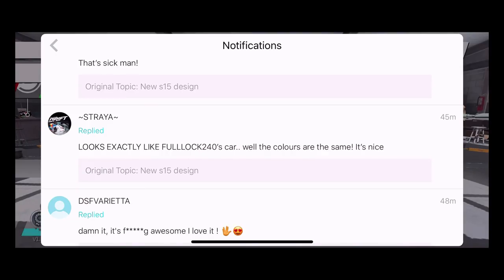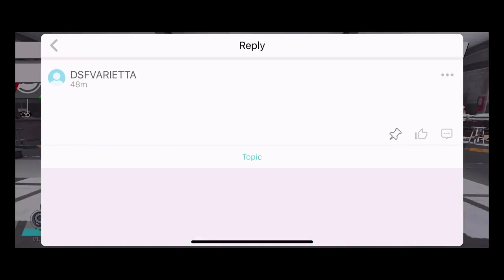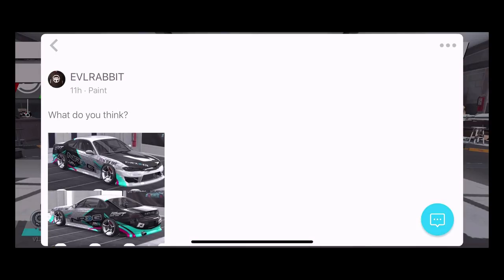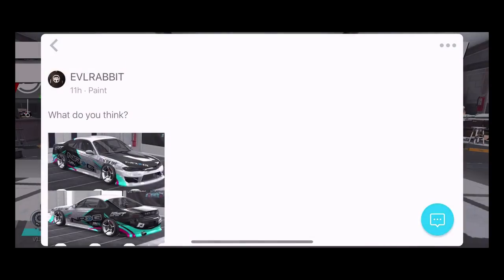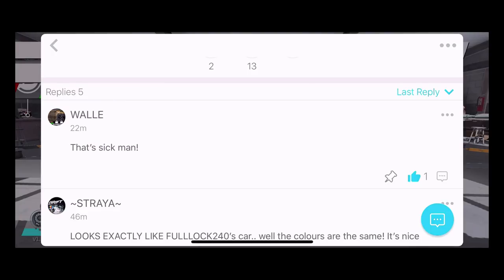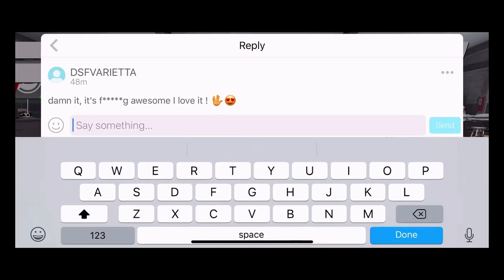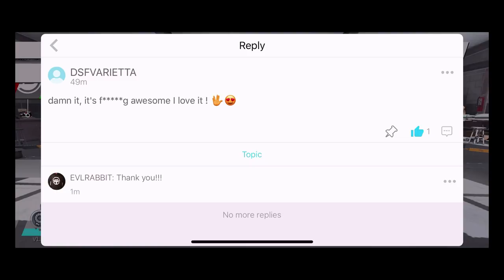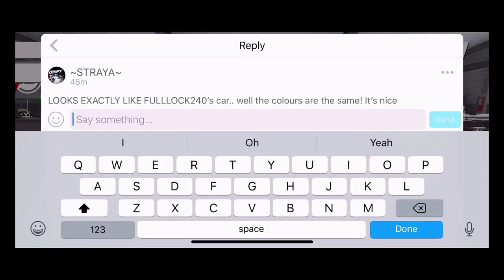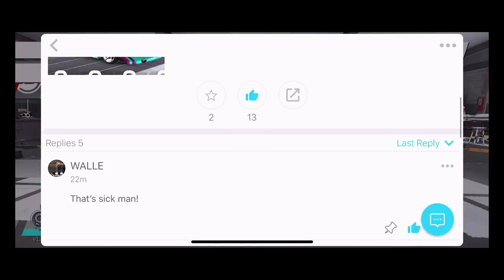Looks exactly like a full lock car - nice. Full lock 240. A lot of people are liking the S15 build, so big thank you to all you guys liking that S15 livery. If you guys haven't seen it, this was the new S15 livery decided to drop in the game. We got a lot of big name players in here liking this. We're just going to drop some likes and throw down some reply comments real quick. Big thank you to all you guys that are following me on the hub.